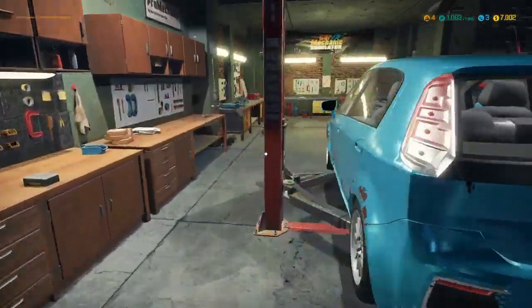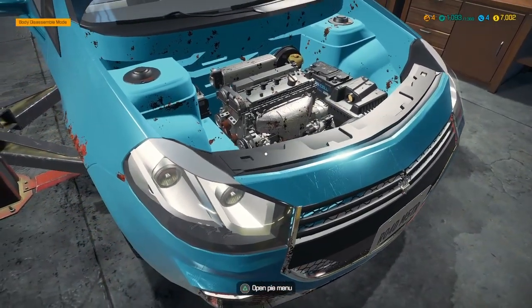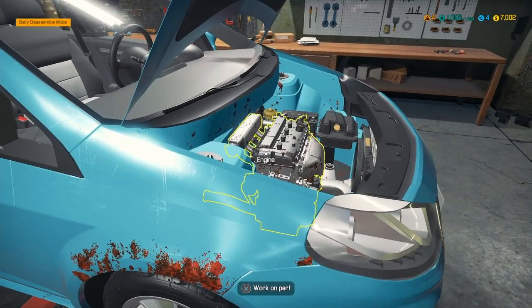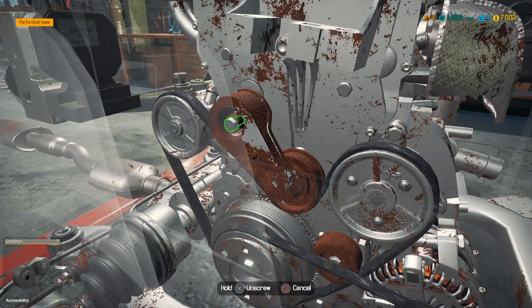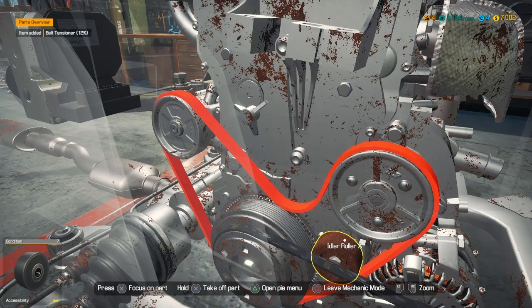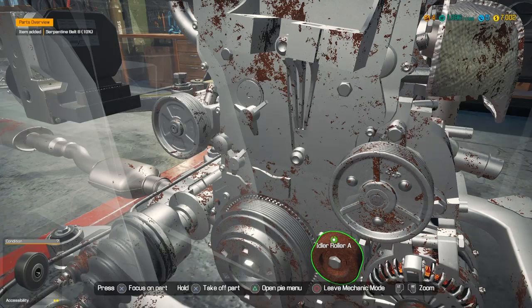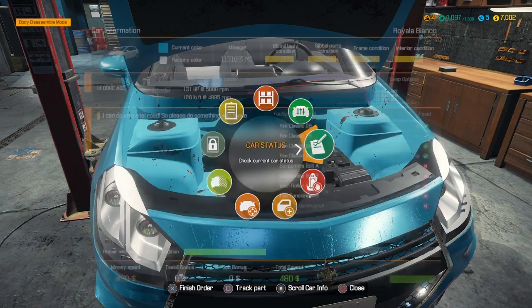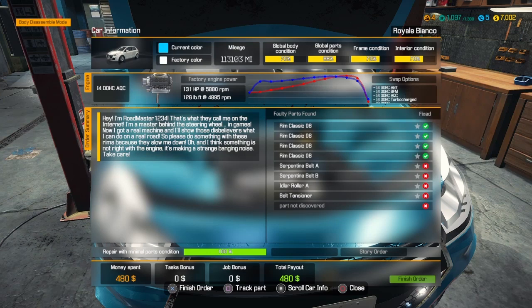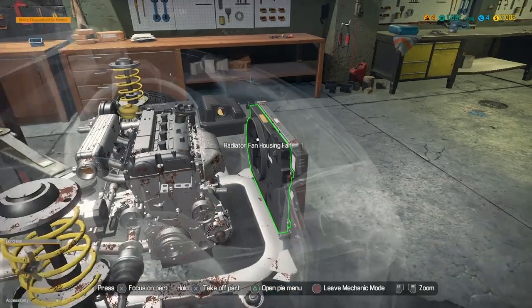You're done with the rims. Now you've got to work on the engine. Hit X, hit X, and take off the tensioner. Take off the belt. Idler roller after the belt — second belt. One part not discovered — it's probably because it's this stupid fan.